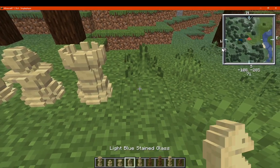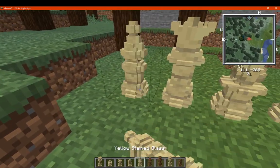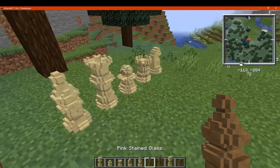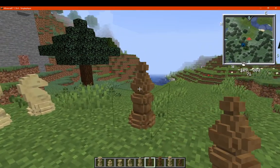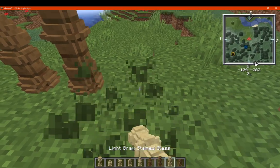You've got your rook, or castle. We've got your knight or horse. We've got your bishop. And then we've got the equivalents here.